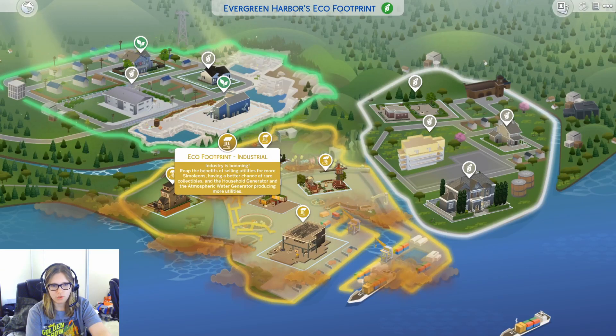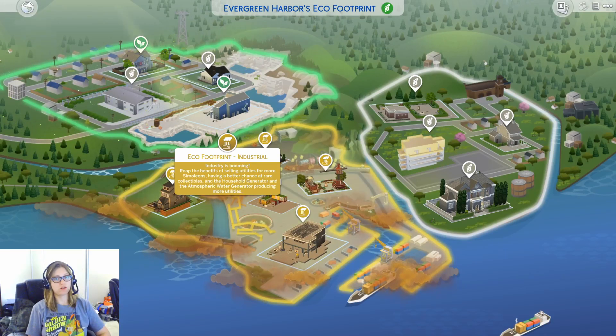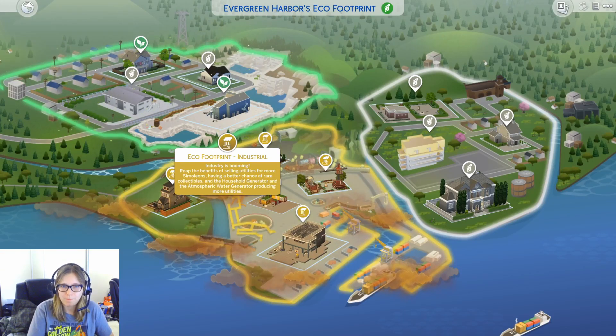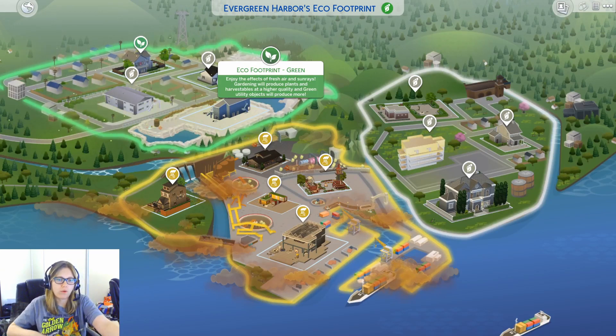I went ultra hard mode - I created a sim family in the industrial area because I was like, I'm going to fix this. That was hard, I didn't get anywhere. People in the area are swayed to keep voting for things that are already going on. I was fighting everyone, trying to vote for green things, and people kept voting for the industrial things because that's what they wanted. But in the green area, everyone was ready to vote for green things. The people are changing alongside the world they're living in.